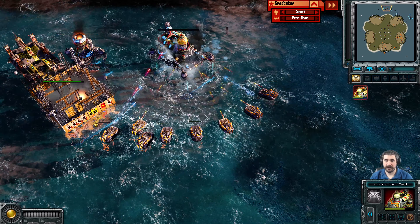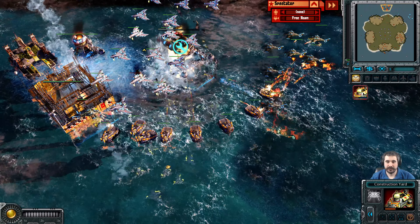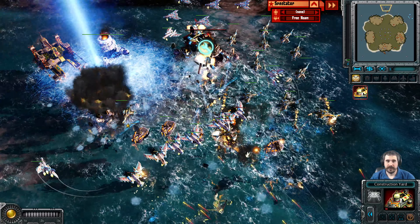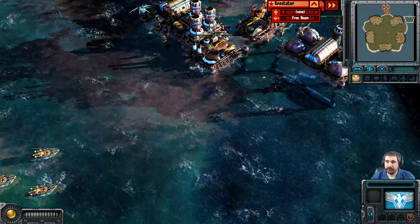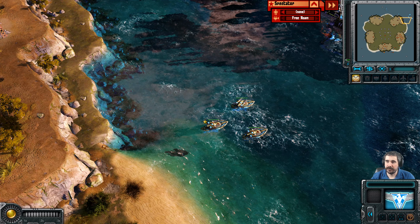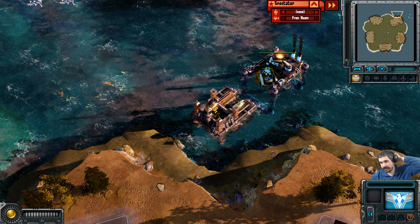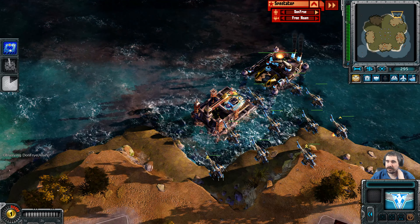Some units not getting hit but will be saved by the air force — actually, it may not be saved. It will be very, very close. If he does go down, he still has the Crusher Crane and the Naval Dockyard. Orange has secured the land. Cyan has what's left of the sea. Let's take a quick look at each player's income.